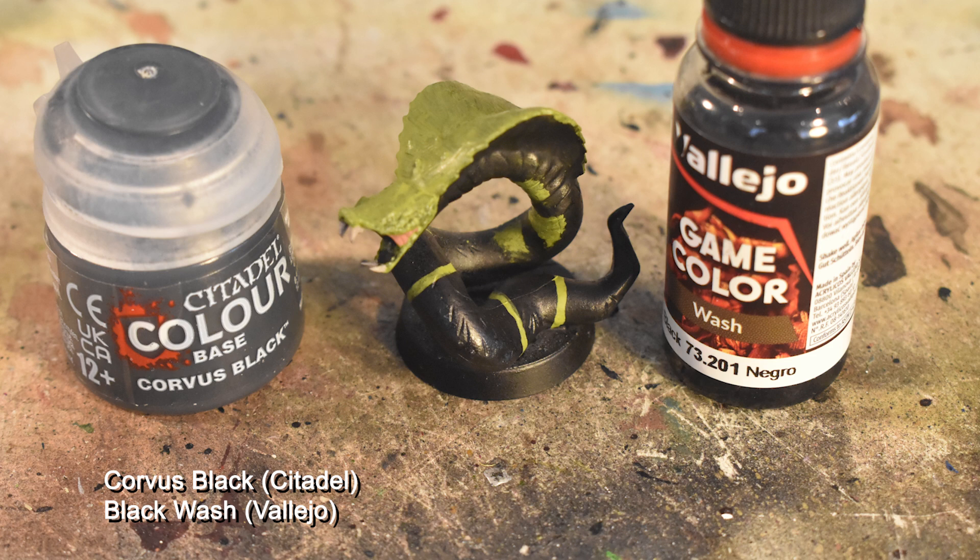Once we've done that, we're going to use Corvus Black to trace a fat line along the highlight over the black parts. Use the original game art as a reference for where that reflective highlight should go, but it's generally going to be a broad stroke along the most outward-facing part of the body. Then we're using black wash all over the head and hood — don't bother on the body since it's already black.